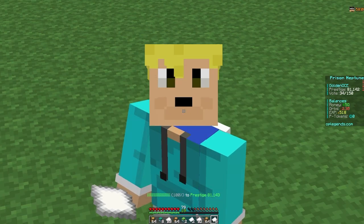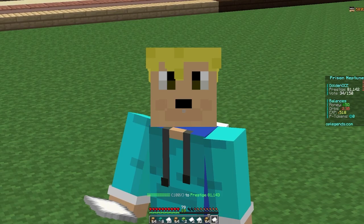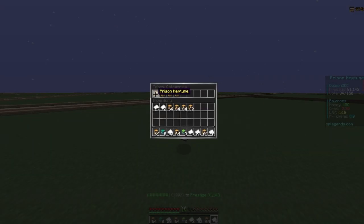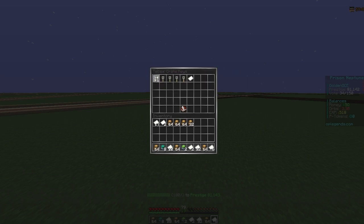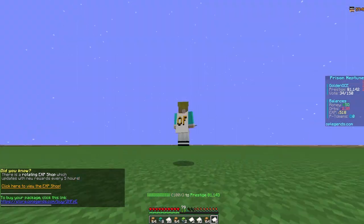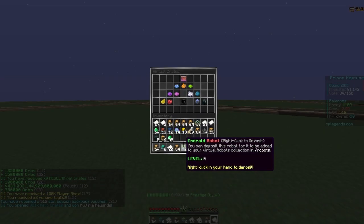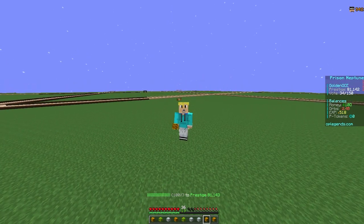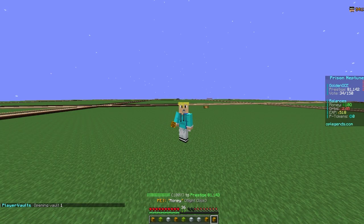Look at this — we have six and a half stacks of ultra pet boxes, two emerald bots (you guys understand how much two emerald bots is worth), eight diamond bots, and a crap ton of vouchers. Not only that, we also have 2.3 billion orbs. These flares are insane. If you guys want them, go to the store and buy those loot boxes — do slash buy, go to prison Neptune, then crate keys. Let me open all these relic keys I got. That's insane! Thanks for watching.